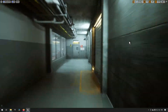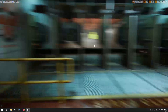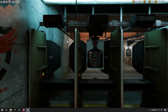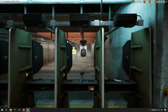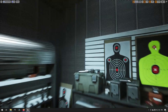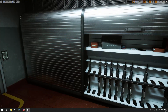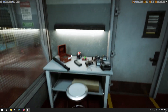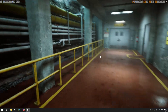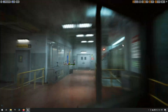Next we have the firing range environment — a corridor-style setup where you can have shooting done on dummies and targets. There are gun racks and other props related to firing range activity, along with underground-style piping and supporting set dressing to sell the environment.